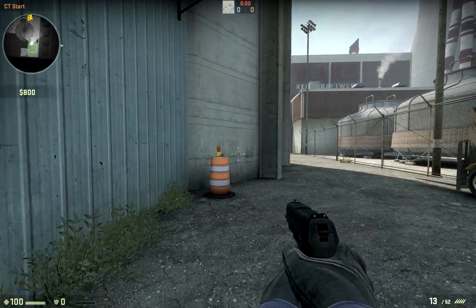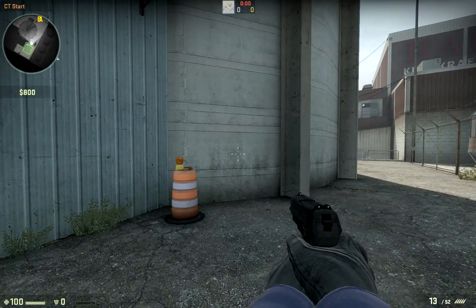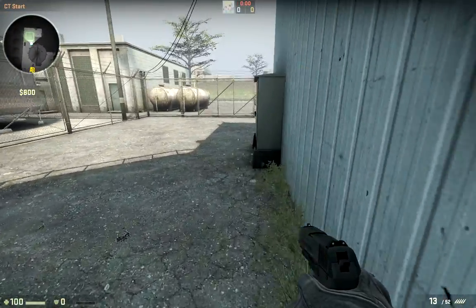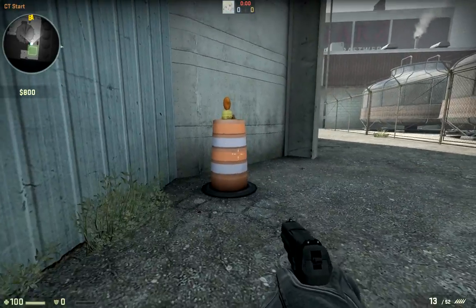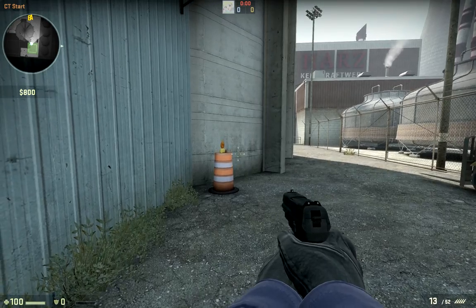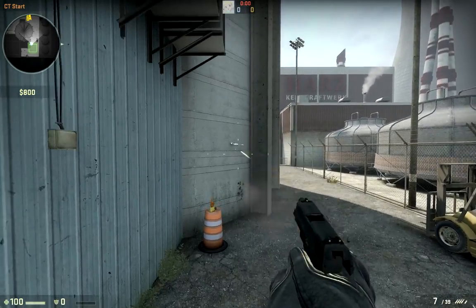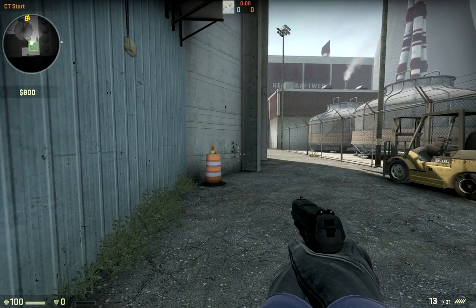So the first thing is this crazy new crosshair. You see this? What the hell's going on? It's like moving, and look at all these little dots and lines and crazy stuff. I think it's supposed to help you figure out bullet spray, but man, that's half the fun of playing Counter-Strike — figuring out the bullet spray for yourself. When I jump it goes all everywhere, and when I shoot it comes out. I guess it's showing the spread, but I don't really like that.